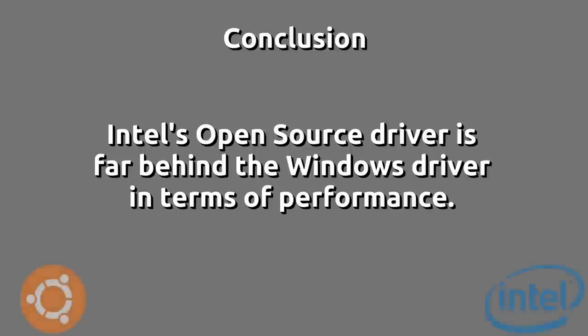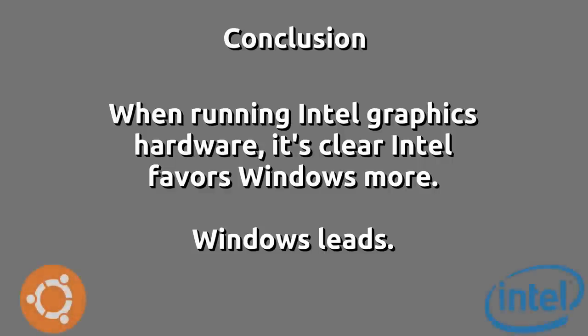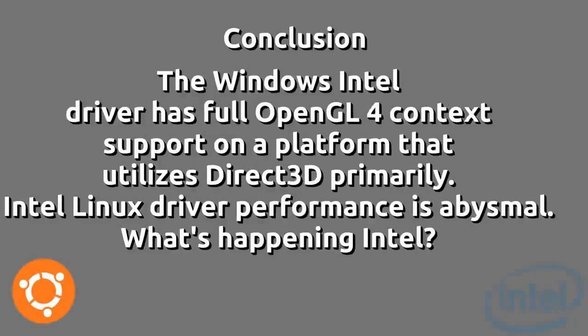So the conclusions we can draw from this, at least with CSGO and in my use case, is that the Intel open-source drivers are so far behind Windows in terms of performance. Although there weren't graphical glitches, we did see the game hang multiple times. It may be only a second or two difference, but when you're actually going against other people in a match, it makes a difference. When running Intel integrated graphics hardware, you're going to notice that Intel pretty much favors Windows a lot more. Their drivers are complete, they have full OpenGL support, and us Linux users are pretty much left in the dust with really subpar performance. I wouldn't recommend gaming on Intel hardware if you're running Linux — it's just not suitable right now.